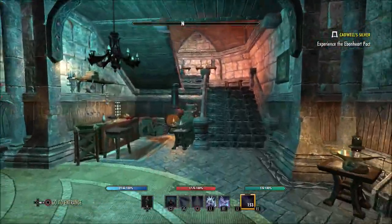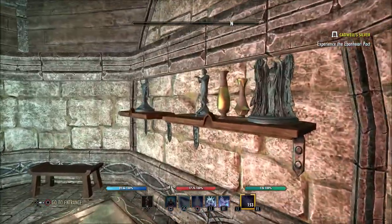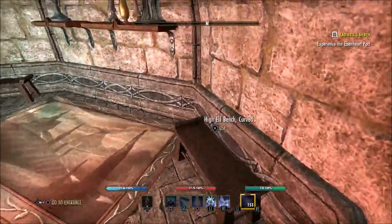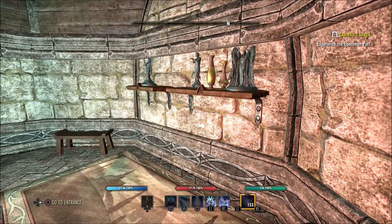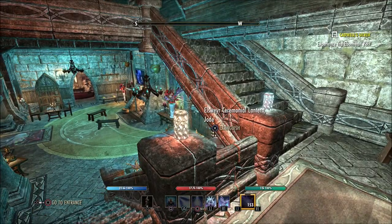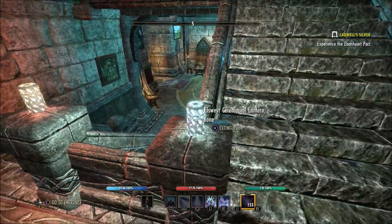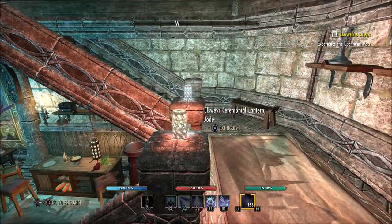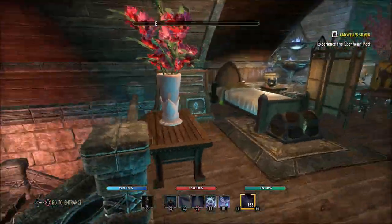We'll go upstairs really quickly and look at what we've got up here. Really good use of putting some things on the wall going upstairs — nothing too big or furniture that's going to stand out and get in the way, but just some things to make it feel very homey. These Elsweyr ceremonial lanterns are really cool looking in my opinion. If you've never purchased these before in any of your houses, I really like the look of them. A lot of people look at these and think they're candles — I always think it's candles as well until I really look closely. Those are a really nice touch going up the stairs.